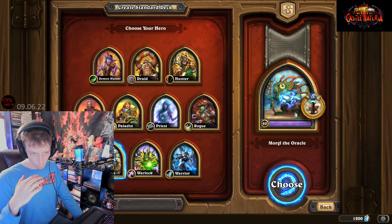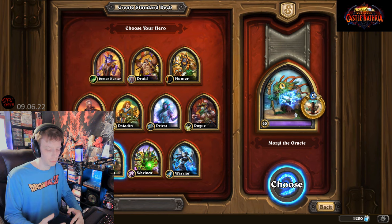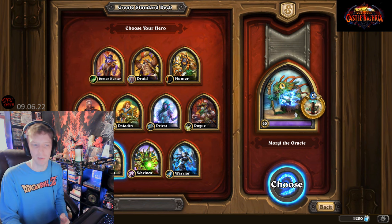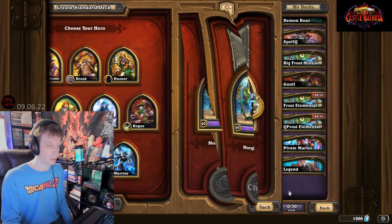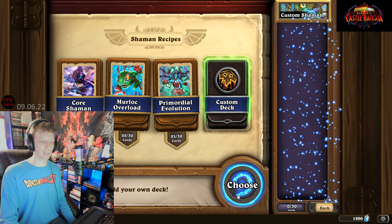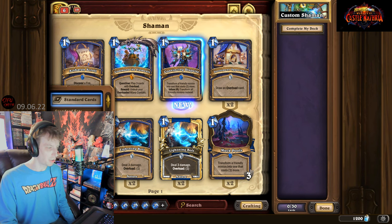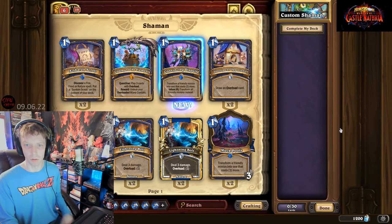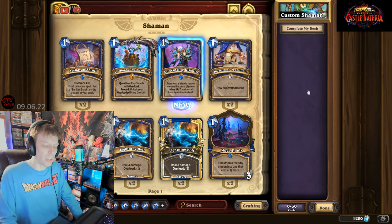When you're making a deck for ranked Standard, there's going to be a certain card rotation, so you'll have to use specific ones - not your entire collection, since you'll probably have plenty of wild cards as well. So you just want to hit the custom deck function, making sure you've selected Standard. If you didn't do that, go back out and select it from your list, because you don't want Wild when you're making a Standard deck.